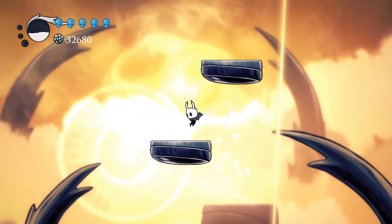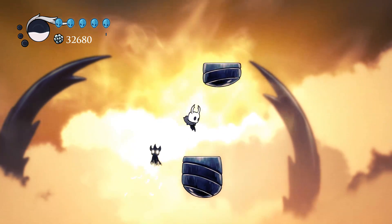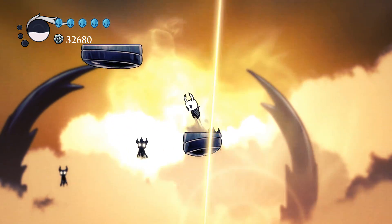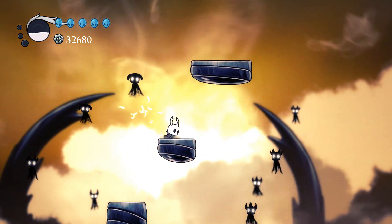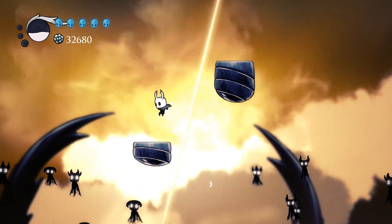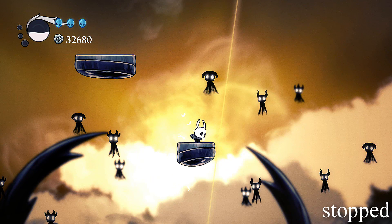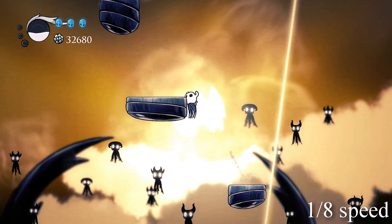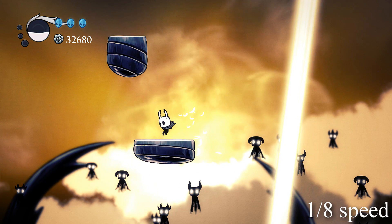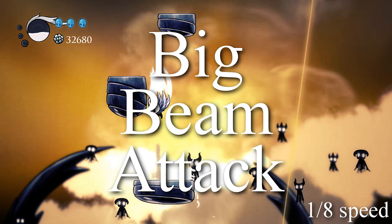The Radiance fires a single large beam of light. This attack only occurs in phase five, and its accuracy improves the further into phase five we get. The beam is dangerous for about a quarter of a second, only when at its widest. A beam is fired every one and a half seconds. This attack is telegraphed when a thin line of orange light appears, pulsing brighter while expanding and contracting six times over about one second before expanding into the big beam. Let's call this the Big Beam Attack.